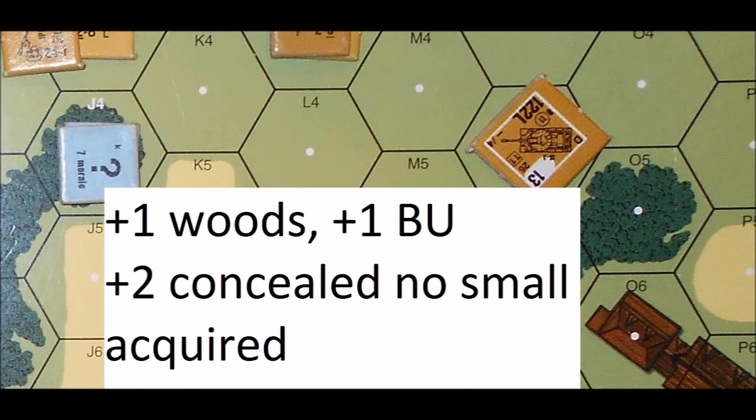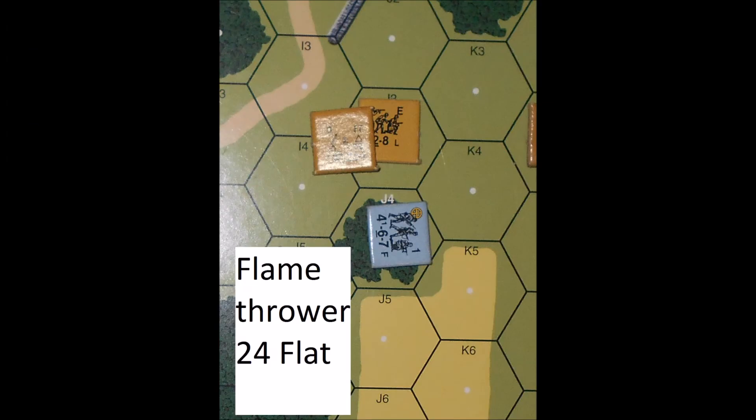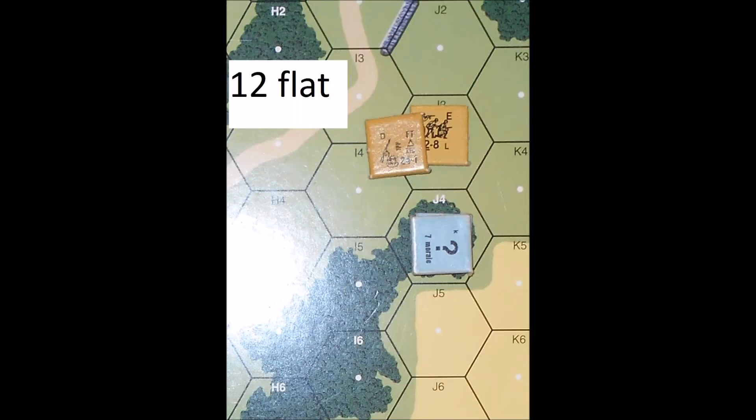Finally, let's use the flamethrower, which is 1 hex away from the 4-6-7. If the 4-6-7 is unconcealed, the attack would be on the 24 firepower column with no modifier. If the 4-6-7 is concealed, the attack is on the 12 column with no modifier for TEM.